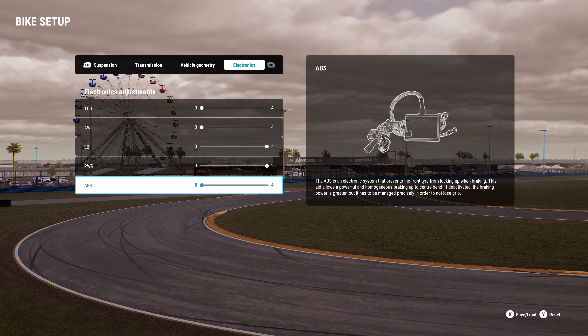Now onto the track. Moving over to the bike setup — you can't change tyres because we have stock tyres, but in the bike setup nothing has changed, everything is stock. However, the electronics have been reduced, as you can see on screen right now.